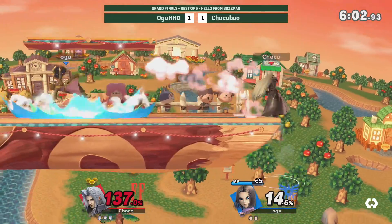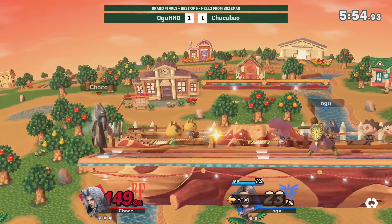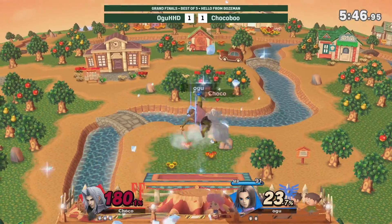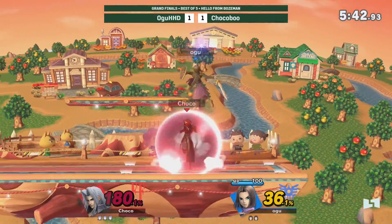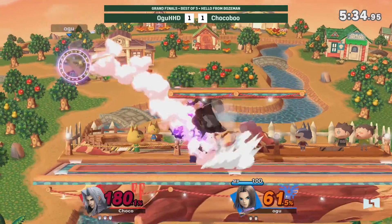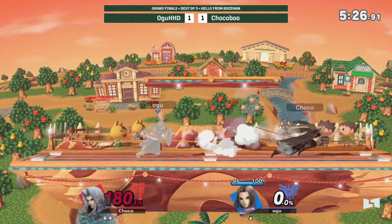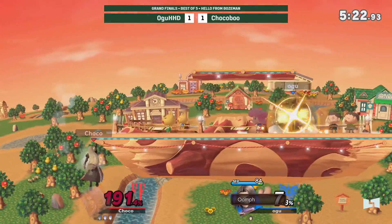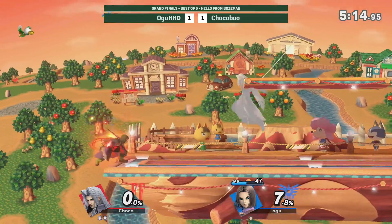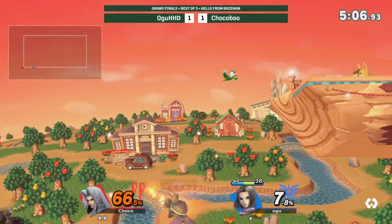Goes for the forward air. Goes for another kaboom — no major conversion. Choco sitting at 140. Ogu gets a little bit going, throws out just a Bang. Trying to call it out. Has Bounce now just to shut down those bombs outside of very specific scenarios. Hoping for Zoom, doesn't get it — gets stuck in the menus and falls to his death. Sets up a kaboom after an Oomph. Takes out the stock pretty efficiently with Oomph. Gets a 25 damage forward air.